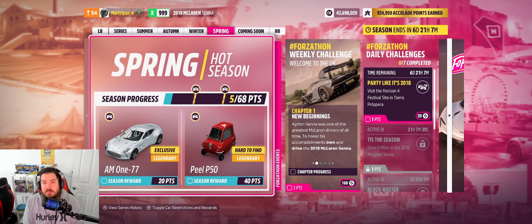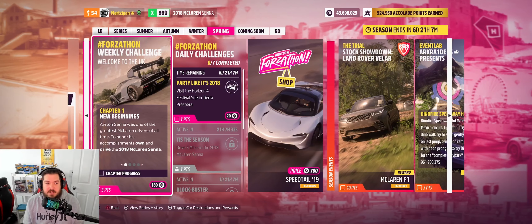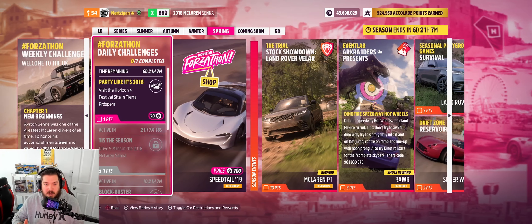Welcome back to the channel. Today we have a brand new festival playlist — the spring hot season — and it's Forza Horizon 4 themed. For the weekly challenge, you're going to need to get into the Forza Horizon 4 cover car, the McLaren Senna. I'm already in mine; apparently a while ago I upgraded it to X99, so hopefully that won't affect my challenges as we work through chapters one to four.